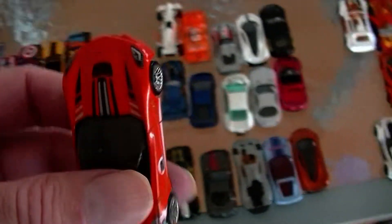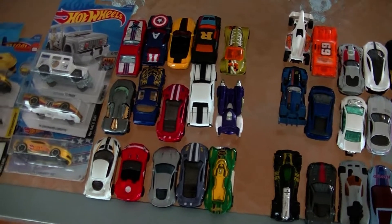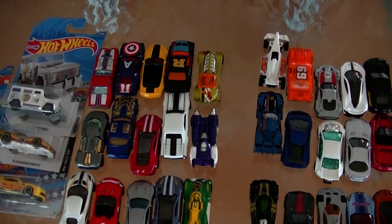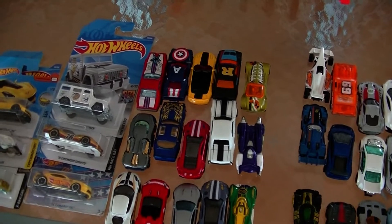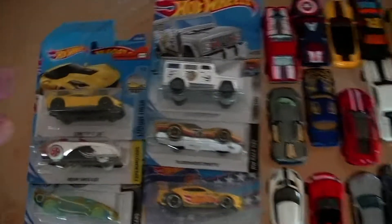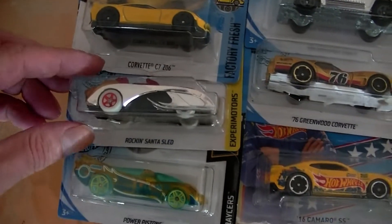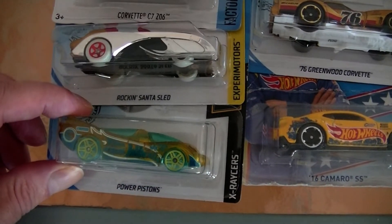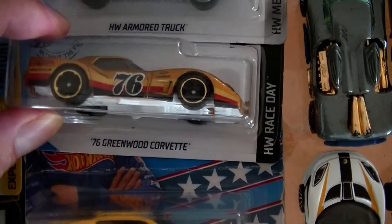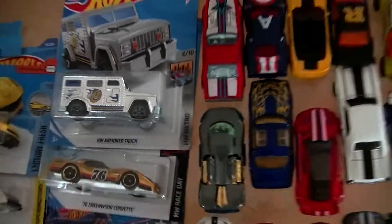We have highlighted about 27 cars that we think are pretty cool, with four of those already taken. In the comments below, please select any cars you like from the whole bunch on the table. Our recommendations include: the Corvette C7 Z06 yellow car, Rockin' Santa Sled, Power Pistons, the 2016 Camaro SS, the 1976 green Corvette (mine), and the HW Armored Truck.